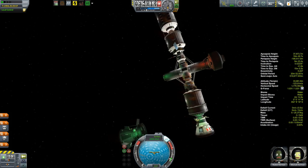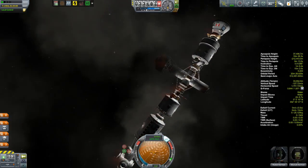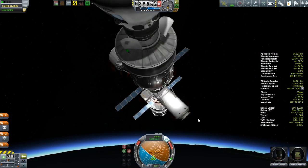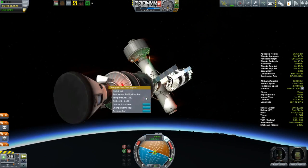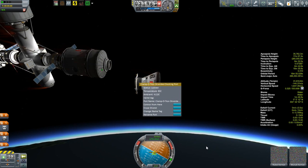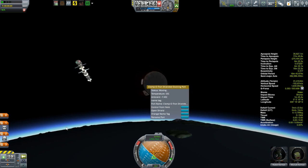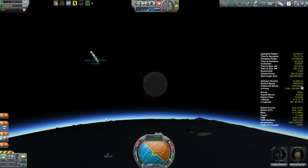So I ditched the service module to get that out of the way. I've got to get off of this thing. I push the wrong button — I'm trying to put the camera into chase mode so it'll be easier to click the docking port. I'm getting the wrong one — not getting the undock option. There it is. Undock, undock. Okay, there we go. We're free. We're clear. Oh, that was interesting. Goodbye, space station.